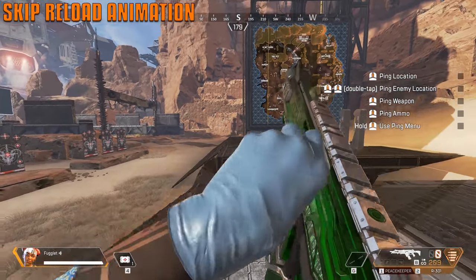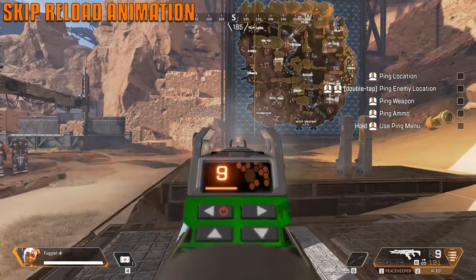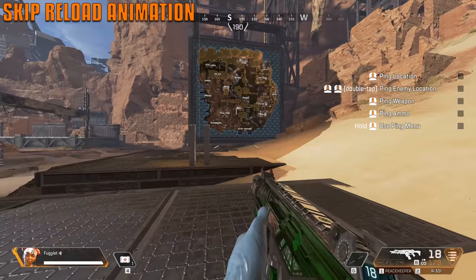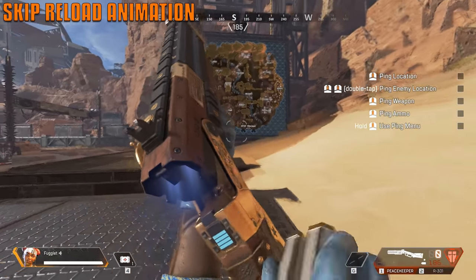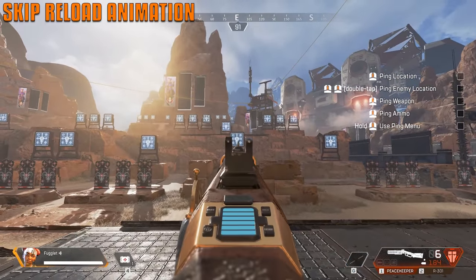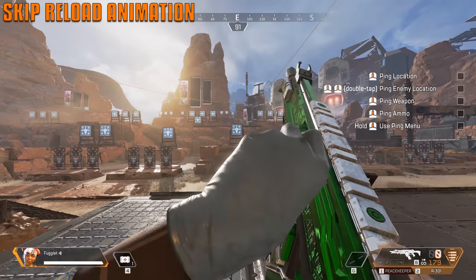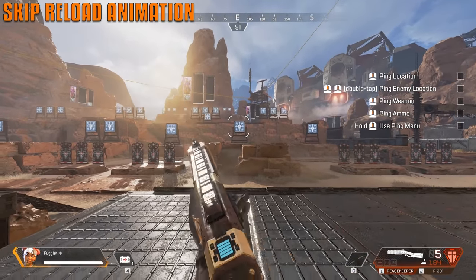How to swap weapons — pretty much instantly skip the animation. Do it with the Mozambique, do it with whatever. It is disgusting. So what you do is pretty simple: every single time you crouch, you swap weapons right away. You gotta do this with hold to crouch. So every single time you swap weapons, you just crouch real quick at the same time, and it'll swap instantly like that.